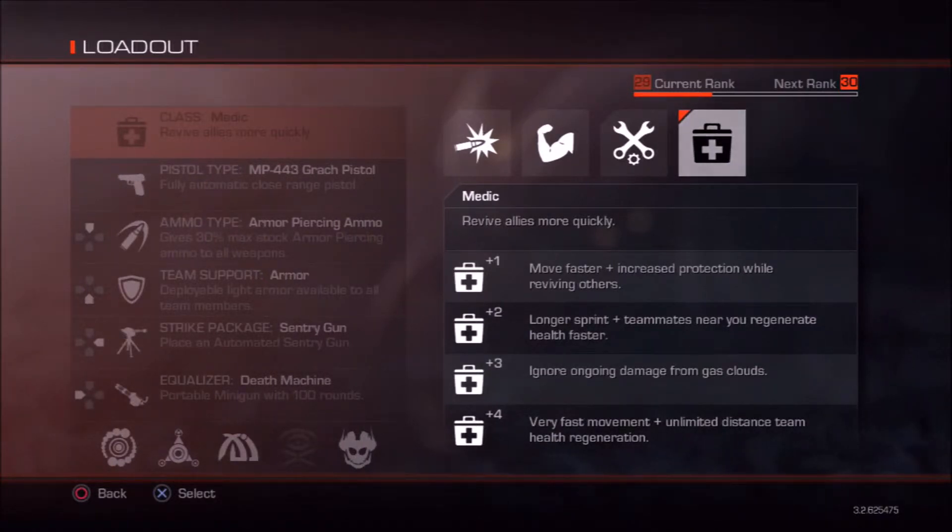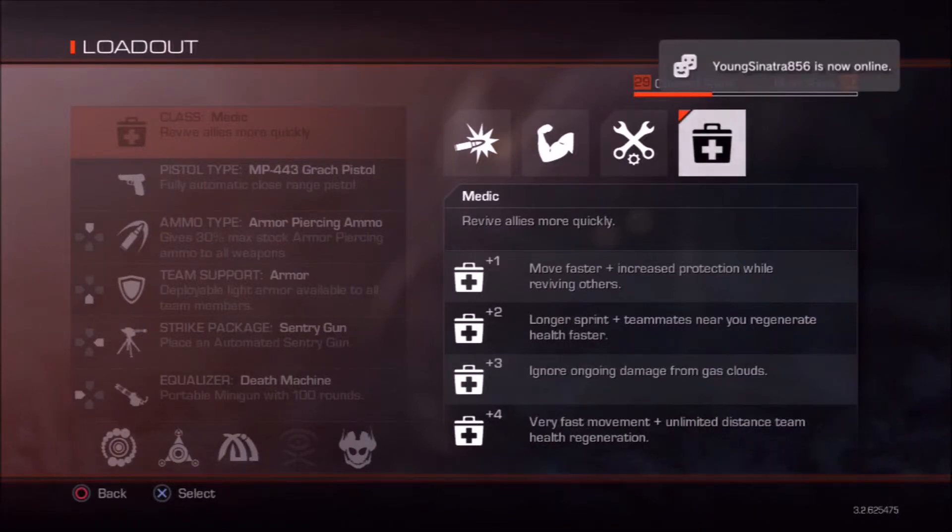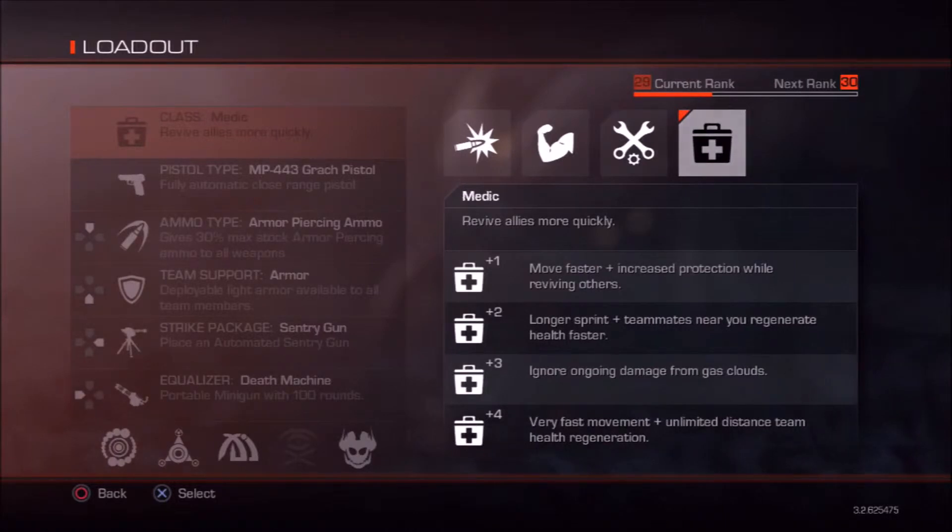With the Medic class, you also get longer sprint and teammates near you regain health fast. Upgrade three times: you ignore ongoing damage from gas clouds, which normally appear through cracks in the floor and really damage you, especially in spots where you need to stand for good drill protection. Upgrade four times: you move very fast, can run forever, and teammates can regenerate health no matter how far they are from you — unlike at level two, where they need to be close to you.